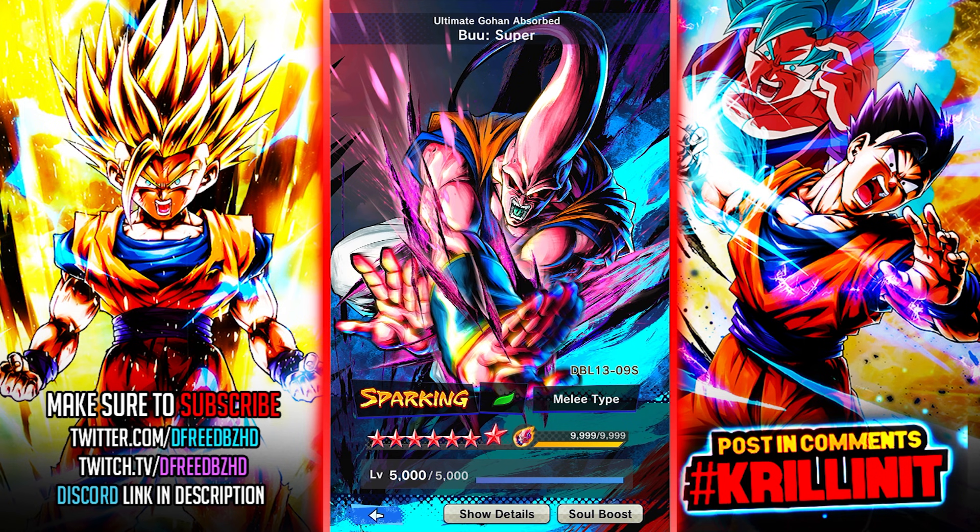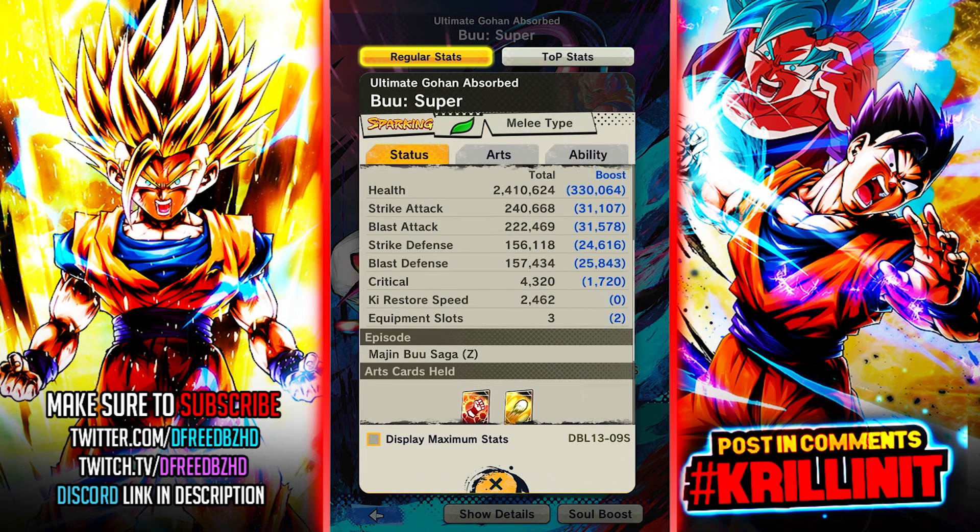For today's video we're going to be using Buhan. We're going to be Zenkai boosting him with the fat green Majin Boo. We're also going to be using Murd Zamasu, Demon King Piccolo, and Android 21 - that's the entirety of the team. Buhan is interesting, obviously needs a Zenkai at this point - he's quite old, he was a one-year anniversary character.